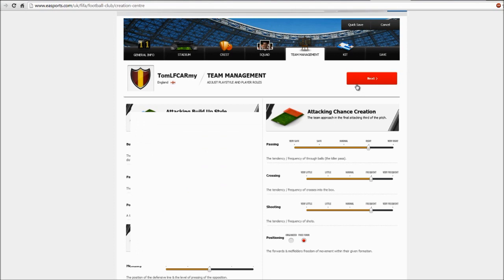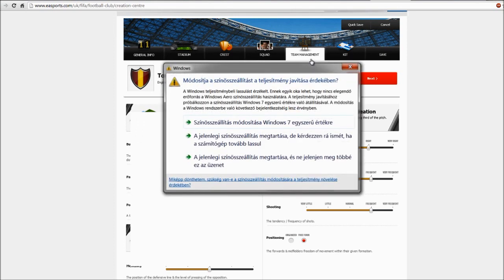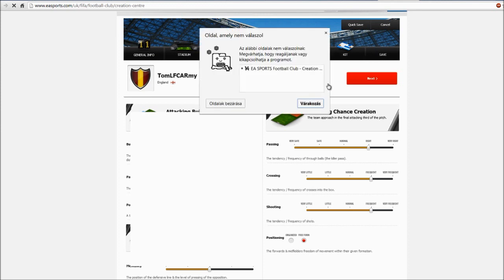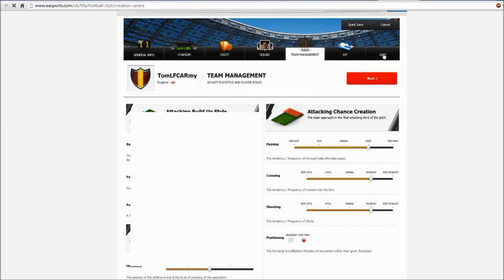After you set everything in Team Management, you can choose the kit that you want for your team. I'm not sure why we are not advancing here. After you set everything and added all the players to your squad, go to Save and save the team. This is important: you need to be logged in to your correct account. After you save the team, make sure the team is bookmarked.